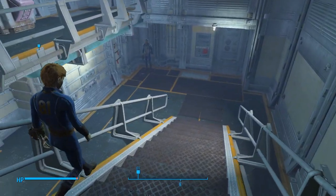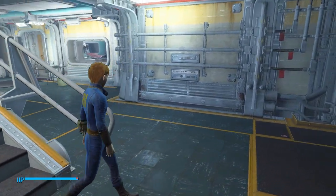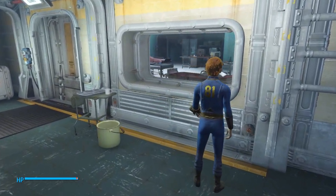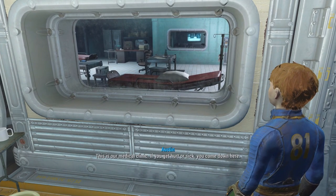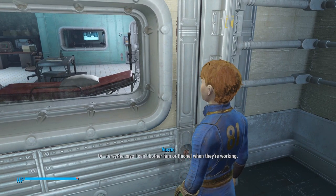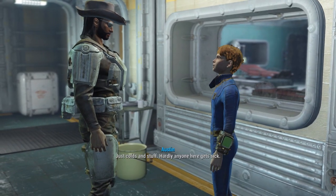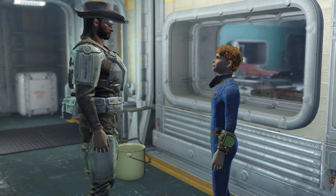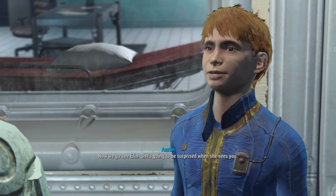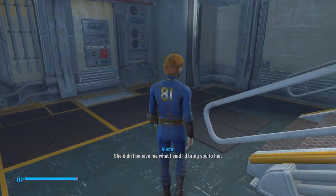Next stop is the medical clinic. Let's go downstairs. I'll show you the clinic. Doc Forsythe and Rachel are okay, I guess, but I don't go there unless I have to, or unless Grant makes me. This kid kind of seems like a brat. This is our medical clinic — if you get hurt or sick, come down here. Dr. Forsythe says I can't bother him or Rachel while they're working. Did you ever get sick? Just colds and stuff. Hardly anyone here gets sick. Mr. Somerset broke his foot once — they put a big cast on it and he had to walk with crutches.